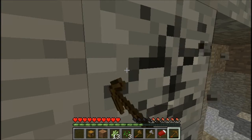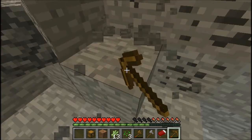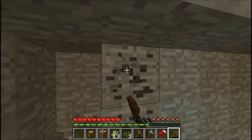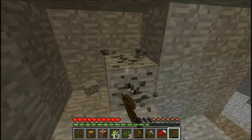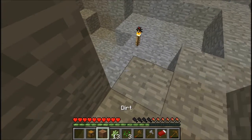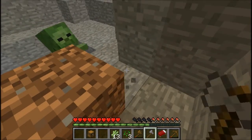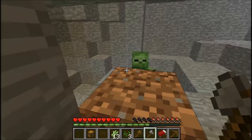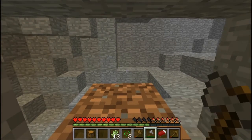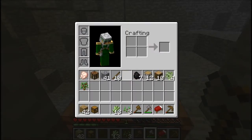I'll grab this coal. We are going to have to set up a strip mine because accessibility to things like stone. A baby zombie! No, no, no, you little cretin. Back off. I'm so glad I got that dirt block down. You're not going to kill me. Oh, you jerk face.